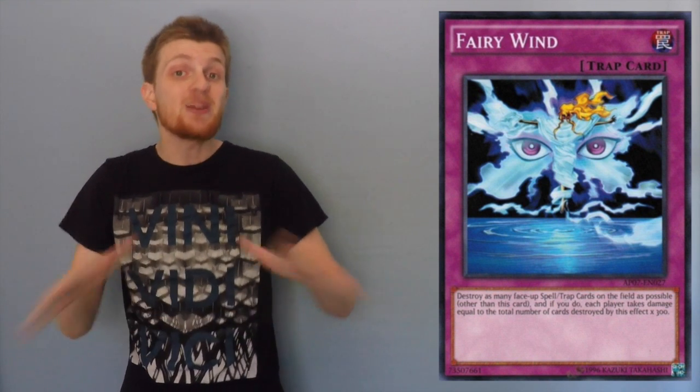The second card against Cliphort is going to be Fairy Wind. Fairy Wind is just incredible because not only will it blow out the Cliphort player's Pendulum Scales, but it's going to destroy all of their floodgates like Skill Drain, Lose One Turn, Vanity's Emptiness — any floodgate they have, it's going to be gone.